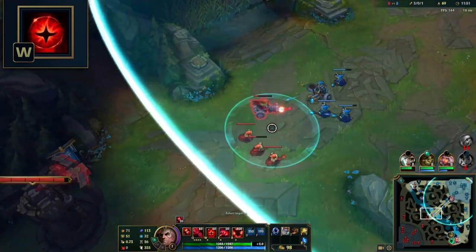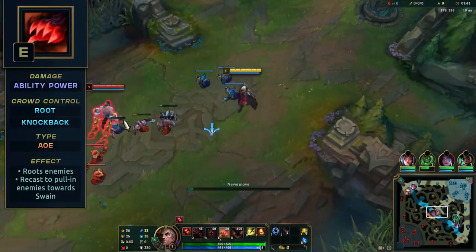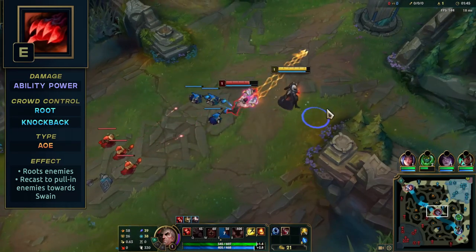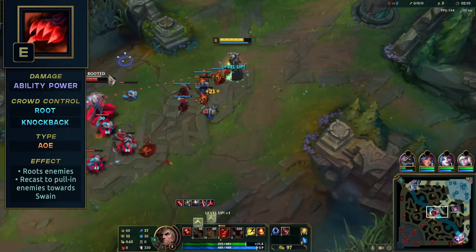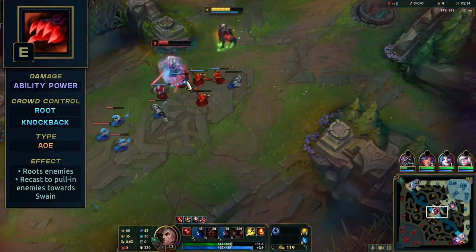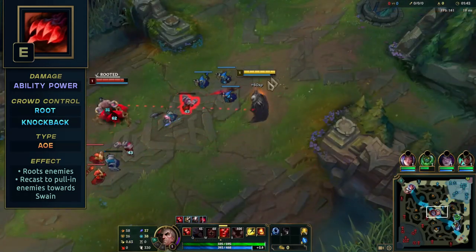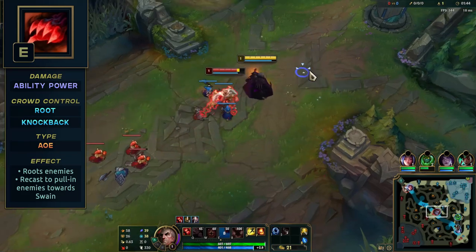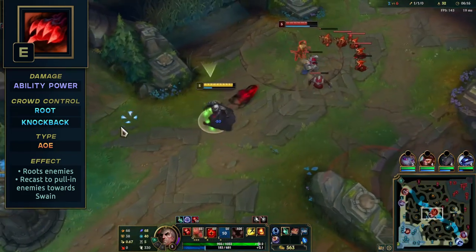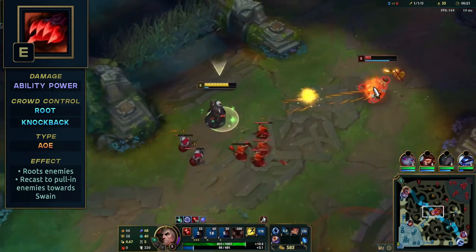We'll use our next ability to increase our chances to land W. His E, Nevermore, throws out a demonic hand, damaging enemies it passes through. Once it reaches max range it returns to Swain, damaging and rooting the first enemies it hits. If you've hit enemy champions, you can recast this ability to pull enemies towards you and rip a soul fragment out of them. If there's one ability to focus on, this is the most important skillshot to master on Swain. I'll cover the most effective ways to use it in combos.